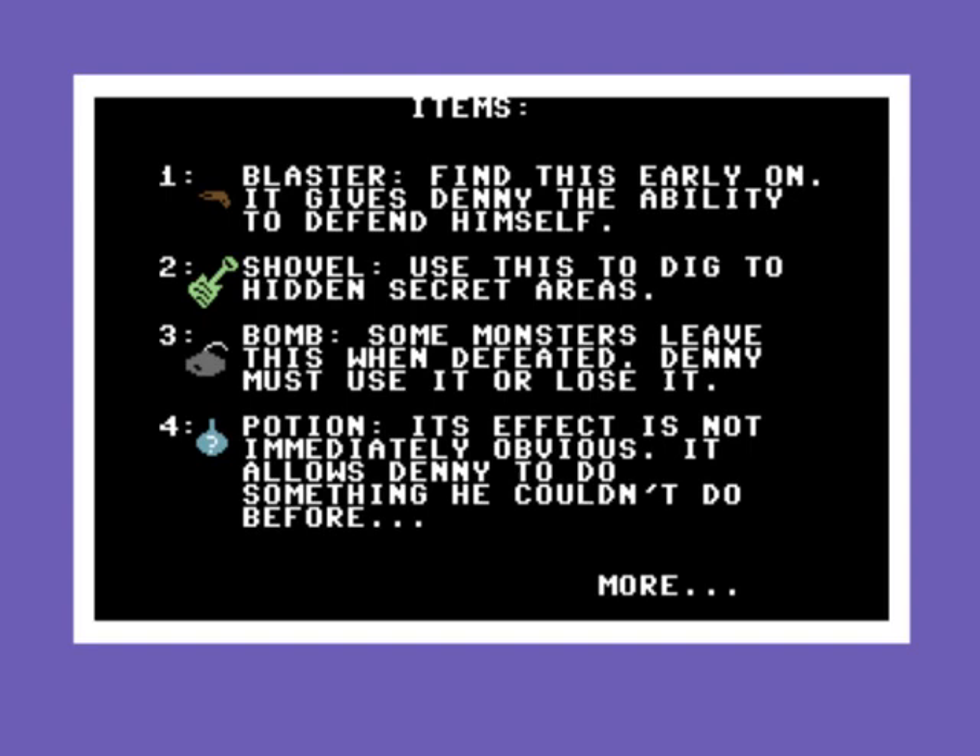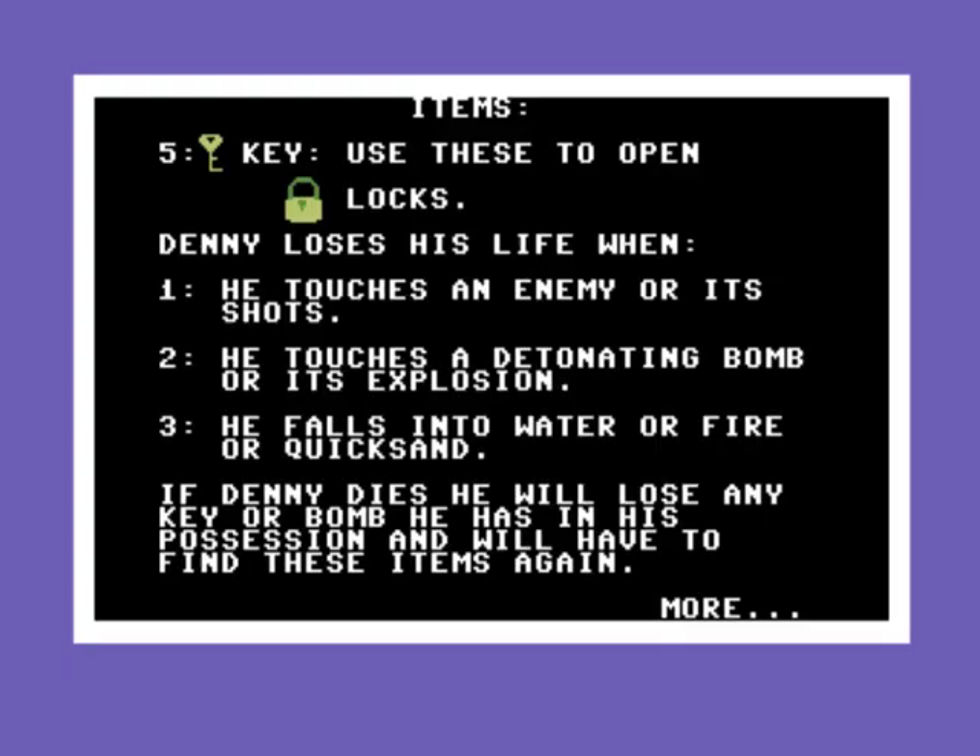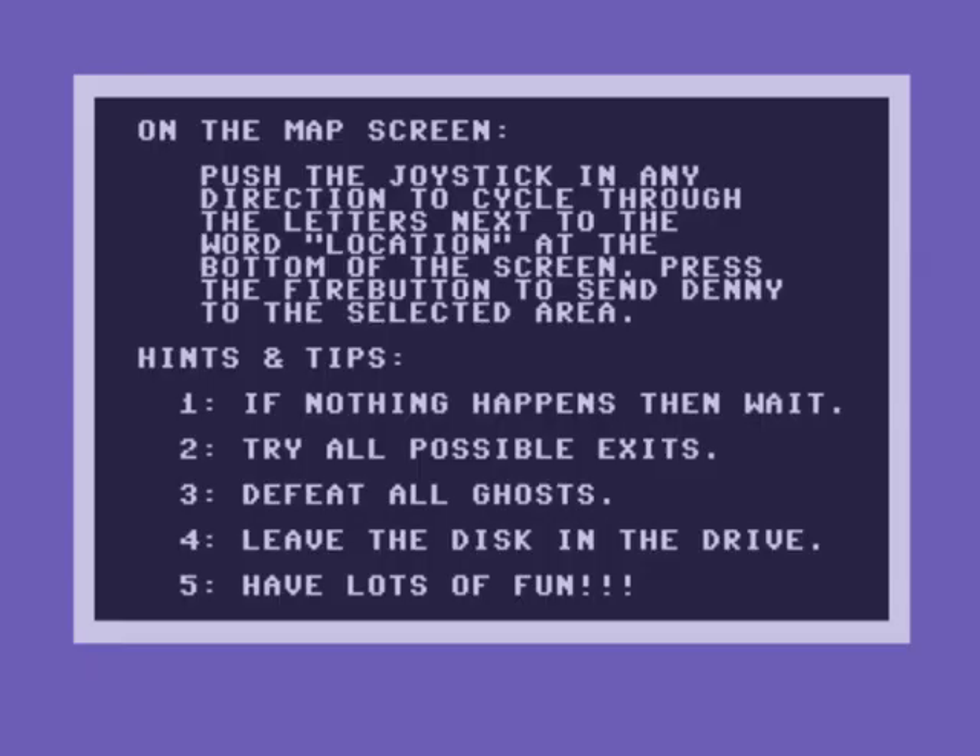Blaster, shovel, bomb and positions — right, I think I've got all that. Key opens locks — obvious. Danny loses his life when he touches an enemy or its shots, touches a detonating bomb when it explodes, or falls into water because he can't swim — also quicksand. What is it with computer games and water? It's like they're all programmed by non-swimmers.